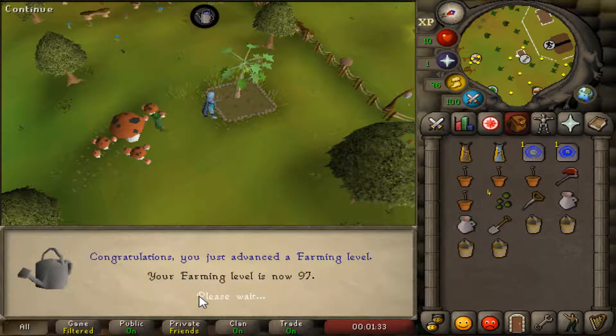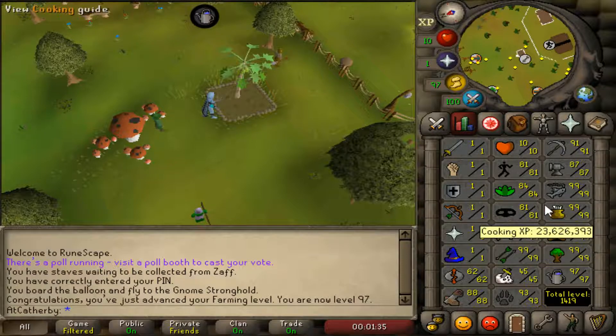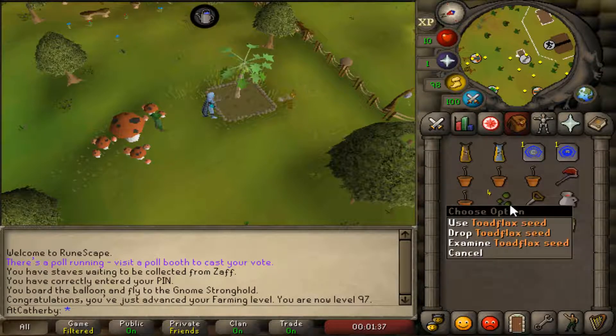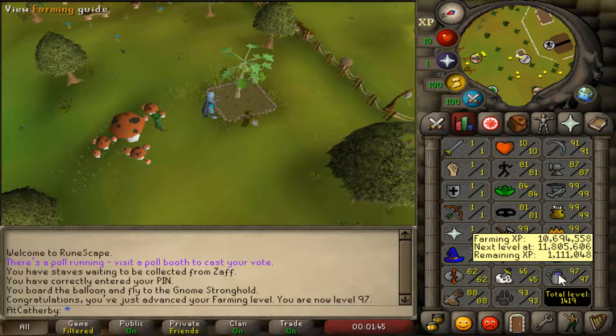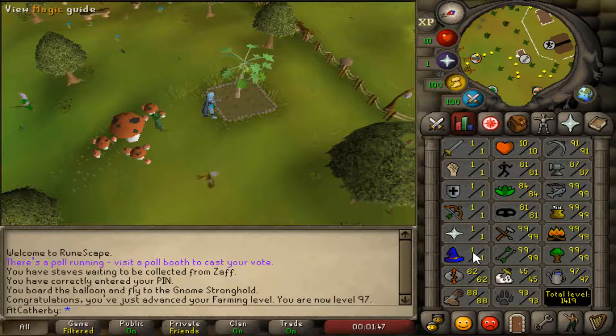97 farming, two more levels to go. I've been sticking to my routine of papayas, calquat, and toadflax every day to get 30k experience — pretty cheap. Two more levels to go and that's gonna be one sick 99. 1419 total level.